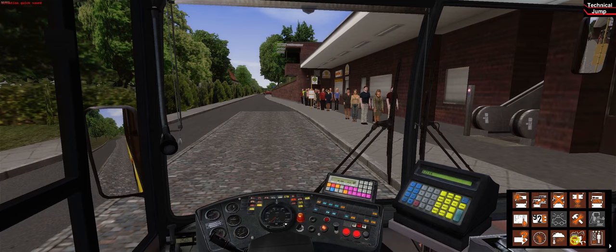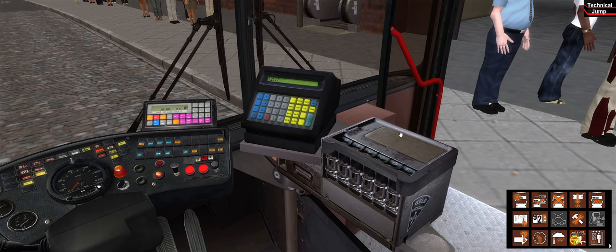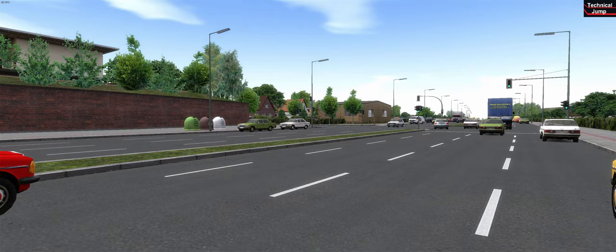If we arrive at the bus stop we put on the station brake. This way we can safely open and close the doors. To drive away, close the doors, release the station brake, and you can drive.